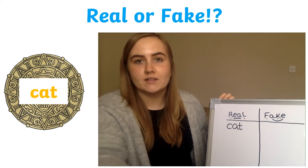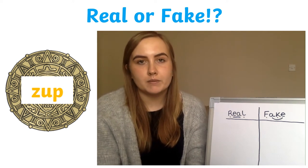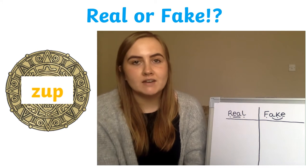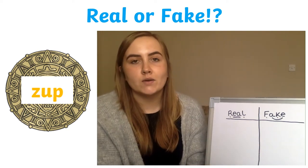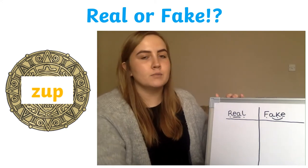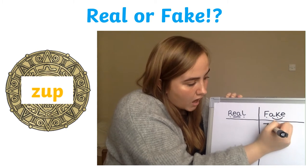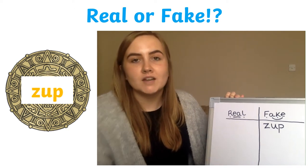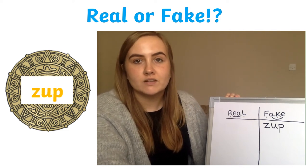Now I'm going to throw in some harder words. The next word you need to decide whether it's real or fake is the word 'zup'. Is zup a real word or a fake word? Once you've decided, make sure you've sounded it out and written it on the right side. So zup is a fake word — z-u-p, zup. Well done if you got that right. If you didn't, make sure you sound it out and say the word together, and then you can decide whether it's a real word or a fake word.